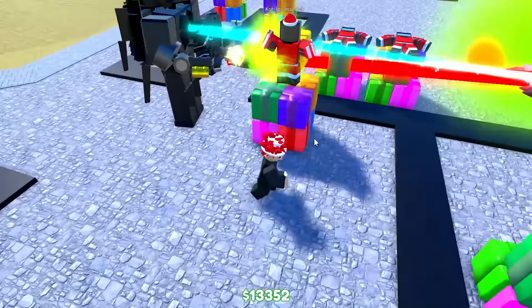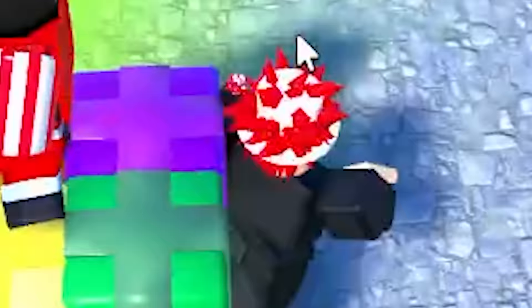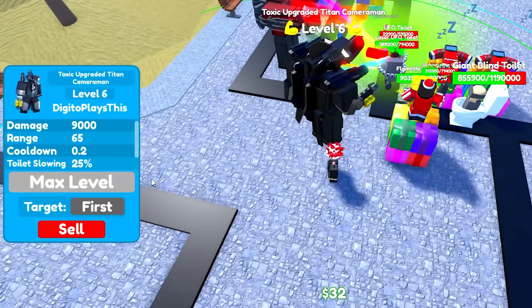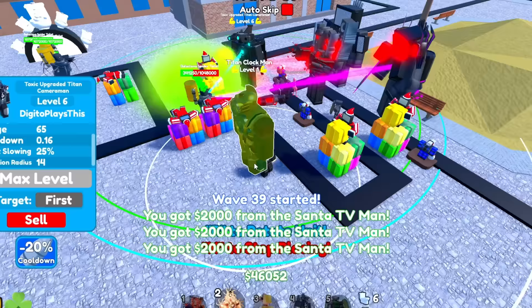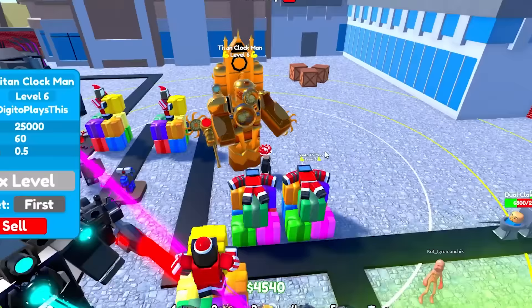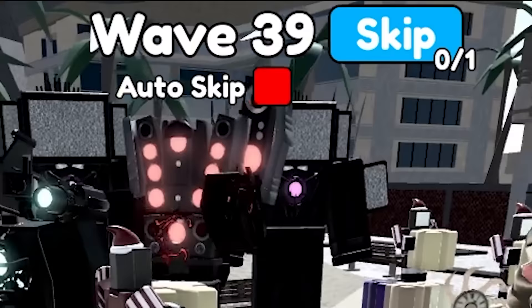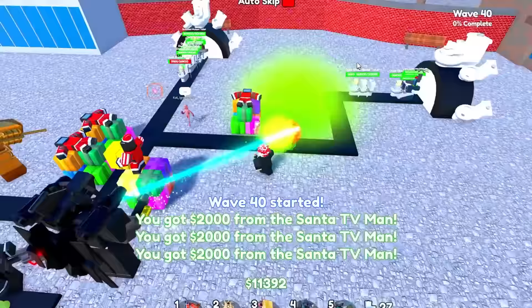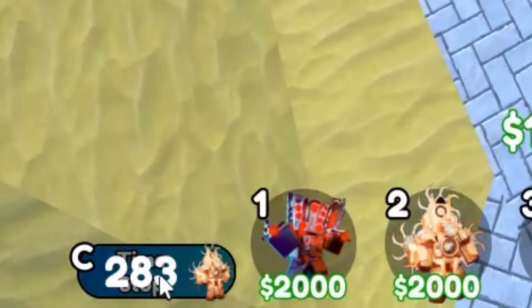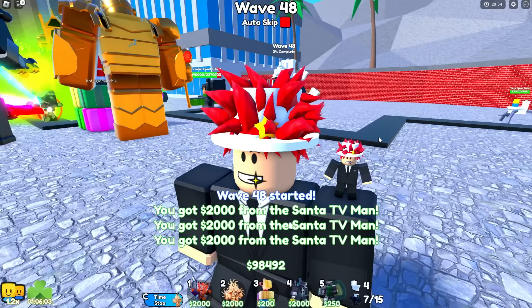Do we even need the shield cameraman? Sure, just have him there. Max level — 9,000 damage every 0.2 seconds. I'm also going to place a Titan Clockman. I should probably have bought the drill man just to show it off, but the Titan drill man is really weak. So here we go, we got the Titan Clockman — we can use the time stop ability whenever we want, like right now. Boom — everything is frozen. We can skip. A few rounds later and we're on wave 48, doing pretty insane.